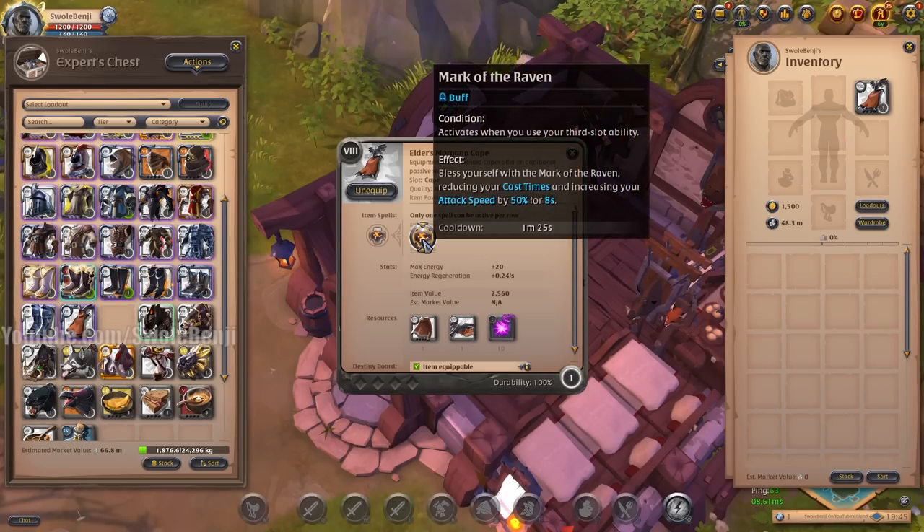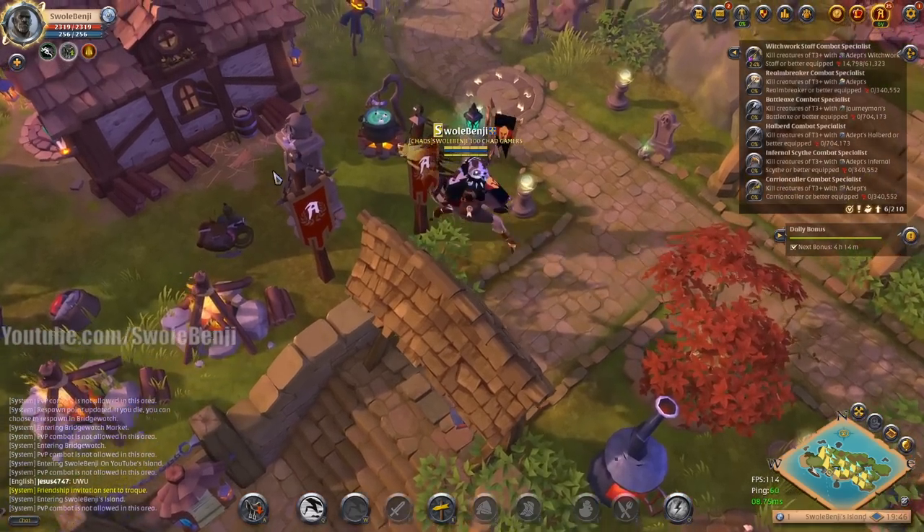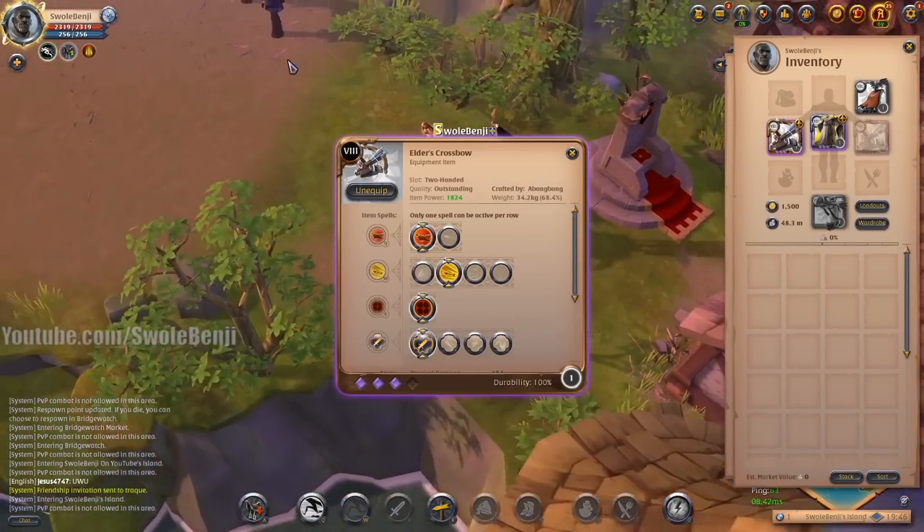Morgana Cape — when you cast your E-spell ability, it activates before your E-spell. So you get the cast time and attack speed buff as you push your E-button. Crossbows, snipe, frost staff E-spells, Meteor — all that fun stuff will be sped up by Morgana Cape. This thing got a hell of a lot more useful.